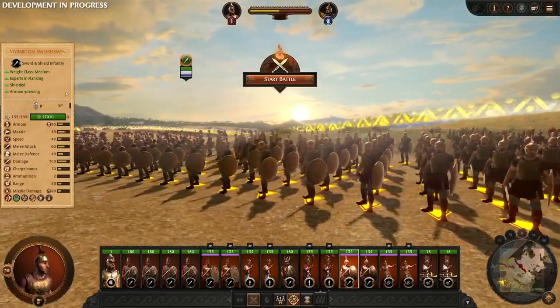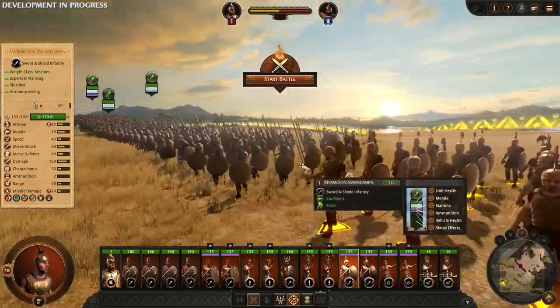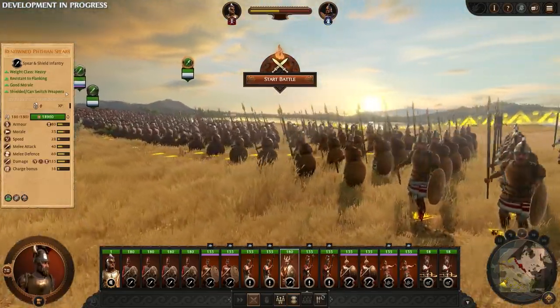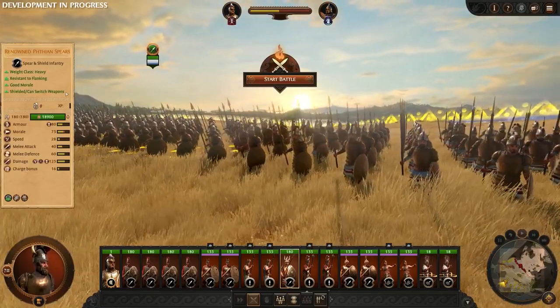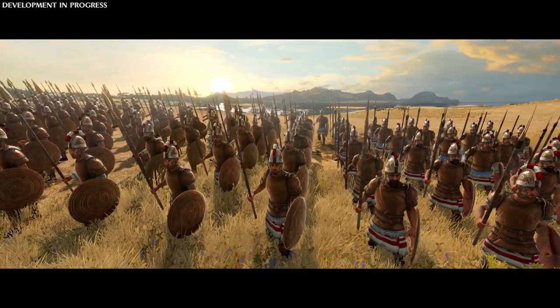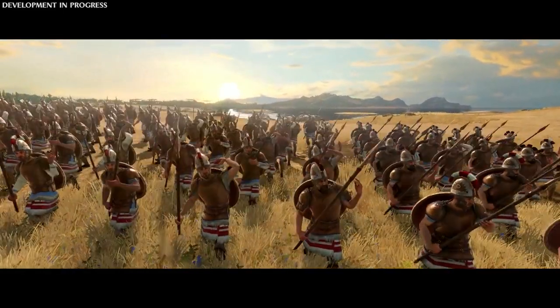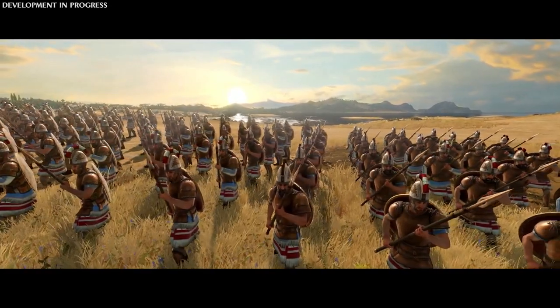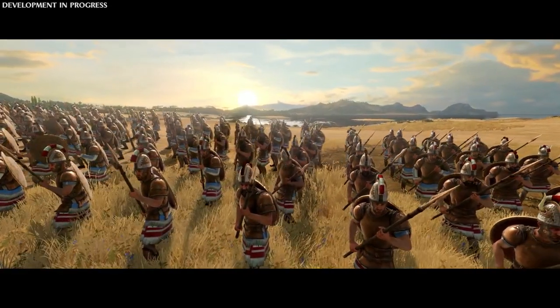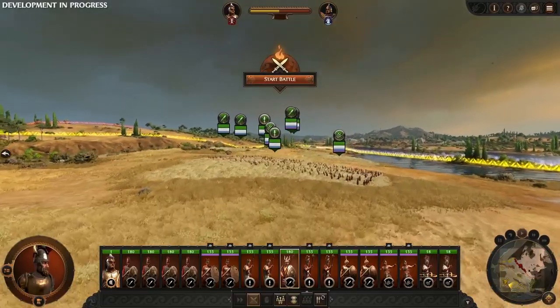We have that full range at our disposal, forming up the anvil we want to hammer Hector's forces against. Greater mass means collisions are more impactful, whereas speed gives flanking a more prominent role to play. Our heavy unit also benefits from having alternate weapon modes. At the press of a button, our renowned Thean Spears can put away their shields and become a much more offensive unit. We will try to use this to our advantage once the battle is underway.